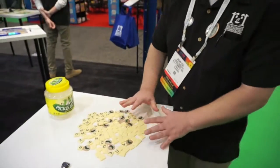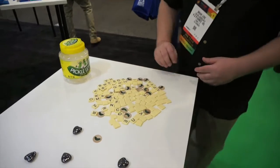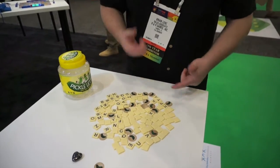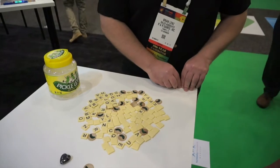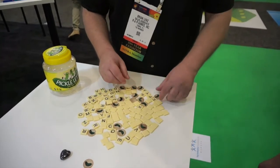This game is played by dumping the letter tiles onto the table, and then you have these pickle chips. Two players, three players, four players — up to five players — will start yelling out combinations of letters. Then you grab those combinations of letters and send them off to the side. If you ever call out a combination that's not there and the game stops, you get a pickle.